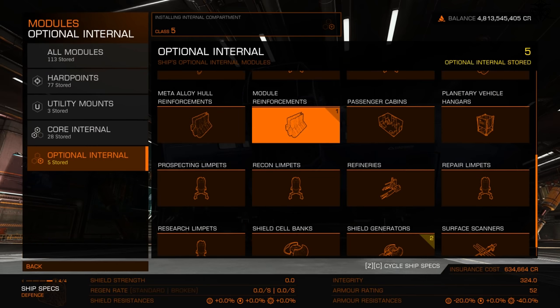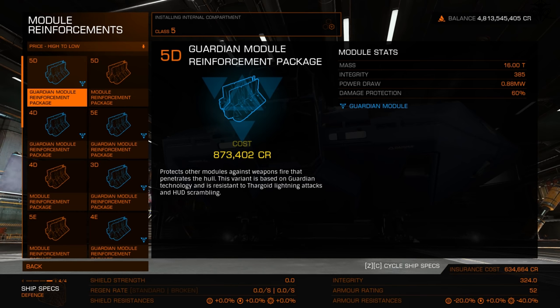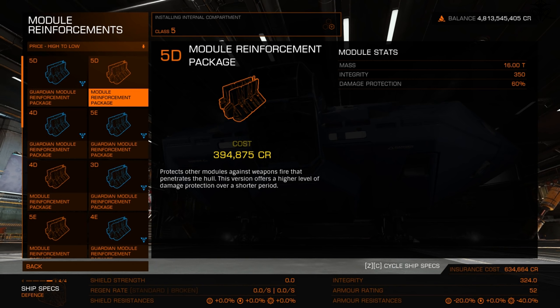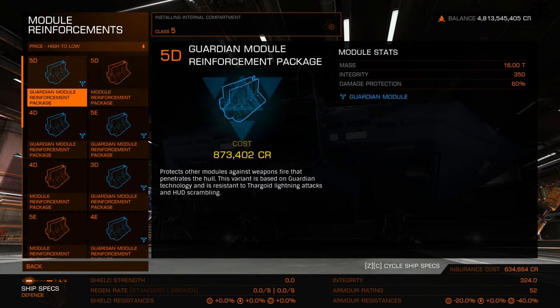Module reinforcements protect your internal modules. With enough armor penetration, an opponent can disable your ship — knock out thrusters, weapons — without dropping your hull below 50%. Module reinforcements absorb up to 60% of damage to internals, ensuring your modules survive the encounter rather than getting one-shot by a railgun. Guardian module reinforcements are highly recommended — they have slightly more integrity, though they can't be engineered.